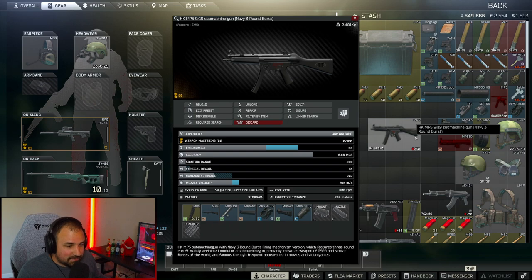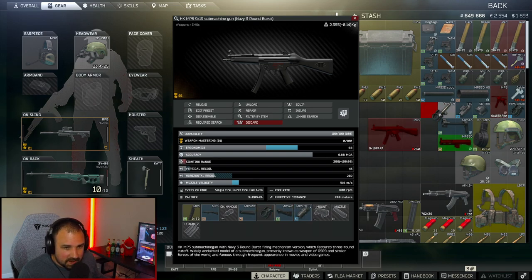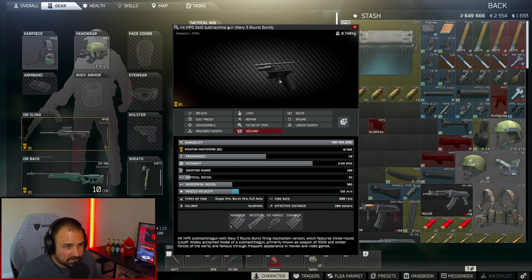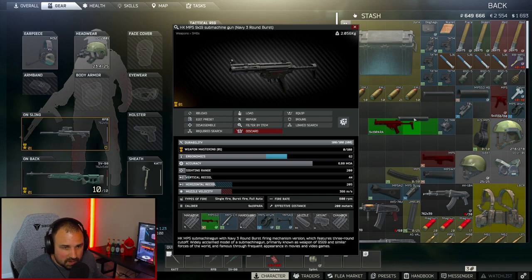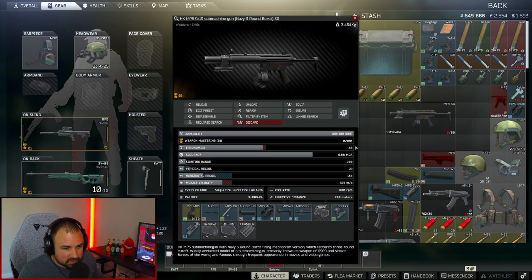Now let's assemble it using a normal MP5. The two things you're going to keep are the MP5 charging handle and the MP5 rear sight — everything else is garbage, so take it all off. Now we just have our MP5 lower. Let's add the charging handle, the SD receiver, the stock, the rear sight, the suppressor, the handguard, the tri-rail, the blue laser, and the magazine. And that is it — turn that in and you'll complete Gunsmith Part 3.